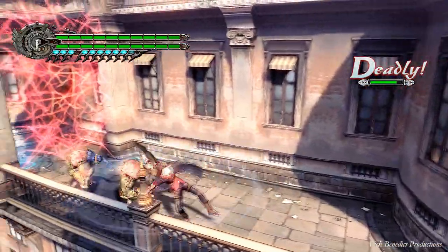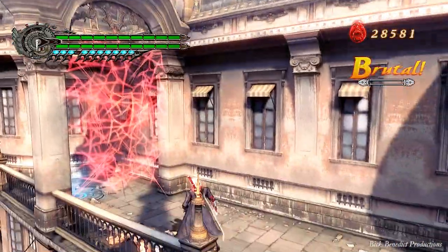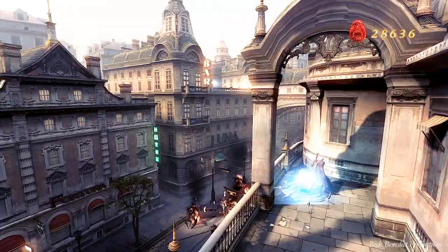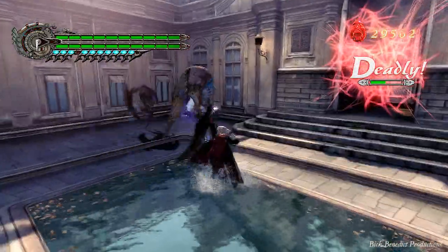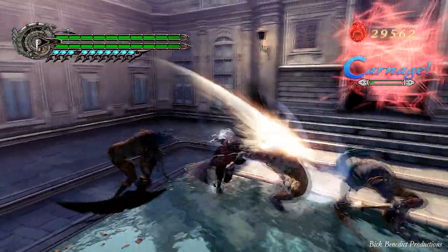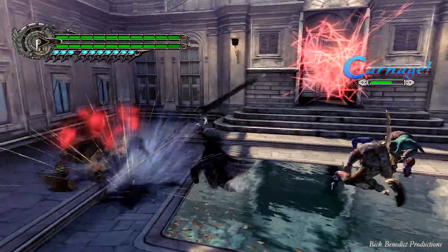Watch out for these guys — they like to guard. On this mode I have the turbo mode activated, since this is on PC. You also have access to legendary knight mode, which puts a hell of a lot of enemies into the game. It's actually harder than this mode, I think, because the damage you receive is on hard difficulty — son of sparta.